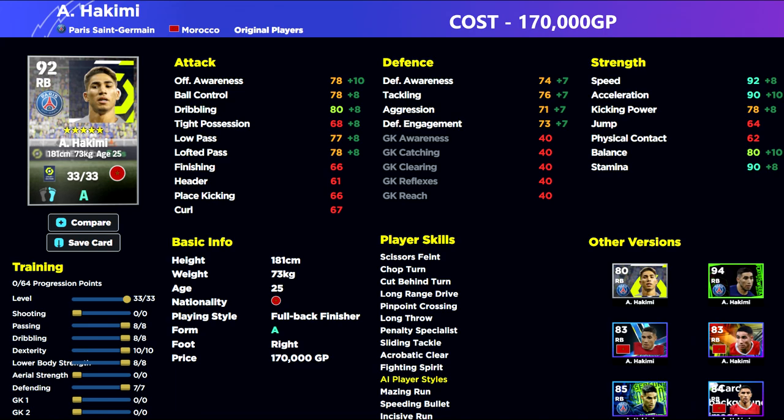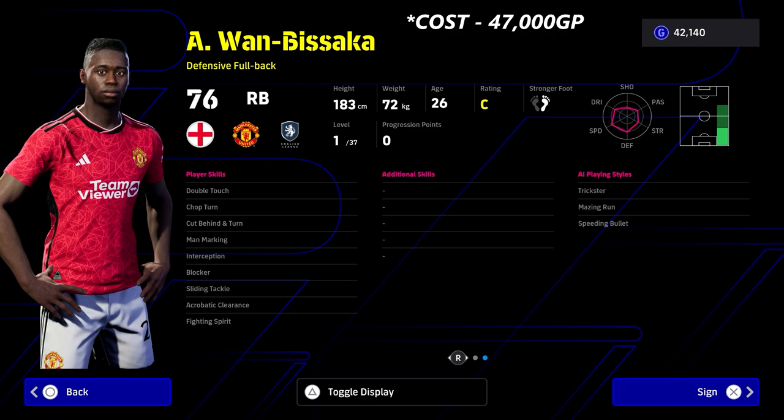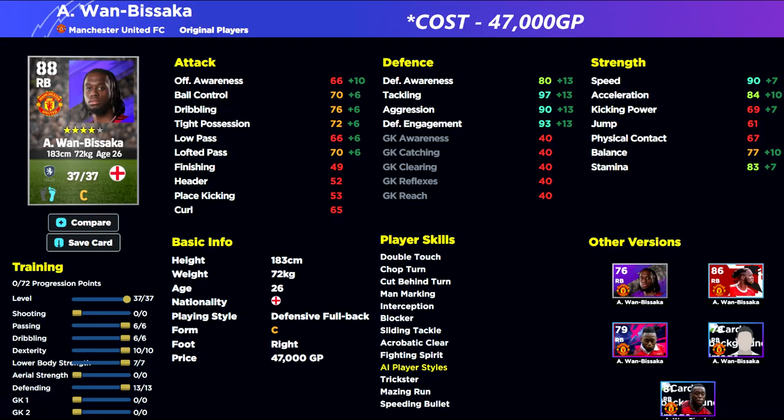That brings me to my best budget player to buy at right back: Manchester United's Wan-Bissaka. He is an absolute beast. If you're leaking goals down the wings or struggling with tricky defenders and learning the mechanics of the game, this could be one of the best 50,000 GP purchases you can make. He's a defensive fullback — a rarity — and he's also got Double Touch and a wealth of varied player skills: Fighting Spirit, Acrobatic Clearance, Sliding Tackle, Interception, Man Marking, Blocker, Double Touch, and Speeding Bullet as a play style.